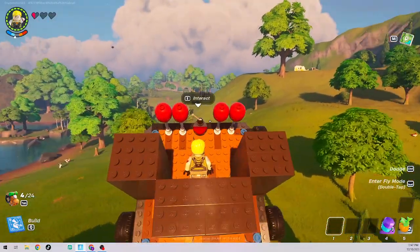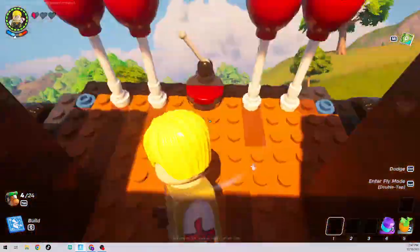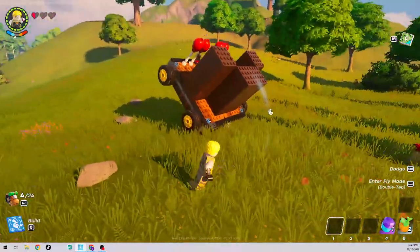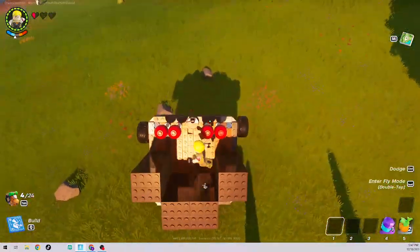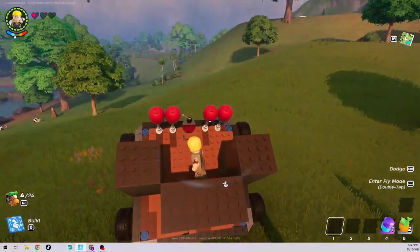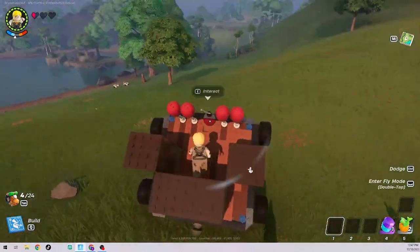If you want to come in for a landing, you just want to let yourself gently glide back down onto the ground. Boom, you're on the ground. And that is actually how you're going to be making a rocket ship here in LEGO Fortnite. This will work in survival even though I'm in sandbox mode.